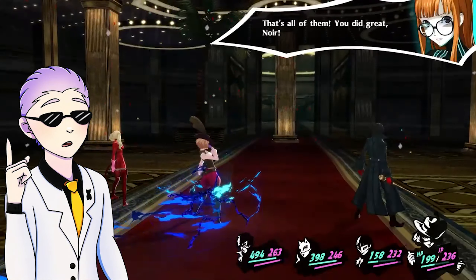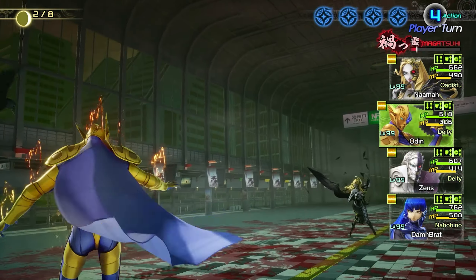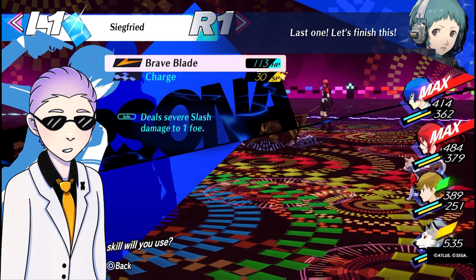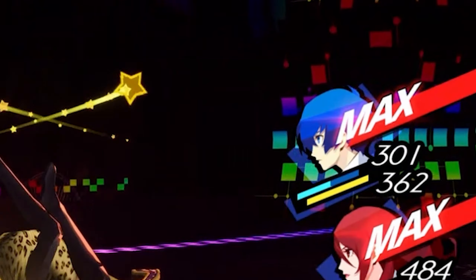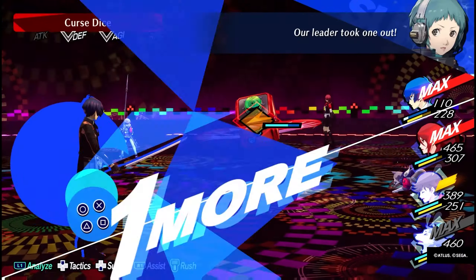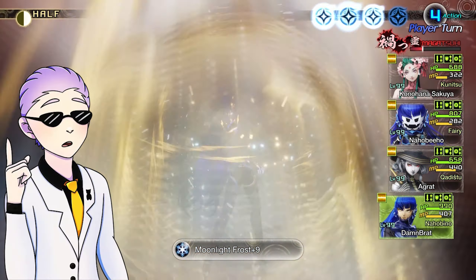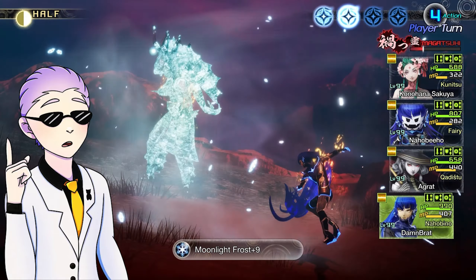Let's talk about Damage Types. Within SMT games, there are two main sources of damage: Physical and Magic attacks. Physical attacks scale off strength and tend to deal more damage than magic. However, this comes with two downsides. First, Physical attacks require HP or Health Points in order to be used, and they also need to land critical hits to gain more actions. Magic, meanwhile, can more consistently generate Press Turns through striking weaknesses. Magic uses up a party member's stamina, also called MP or SP, and scales off the magic stat.